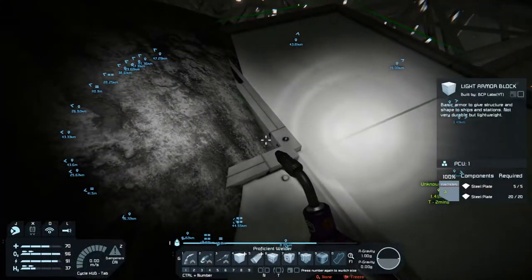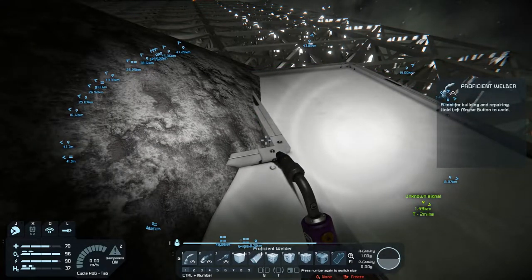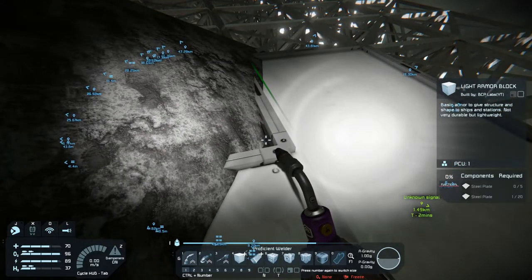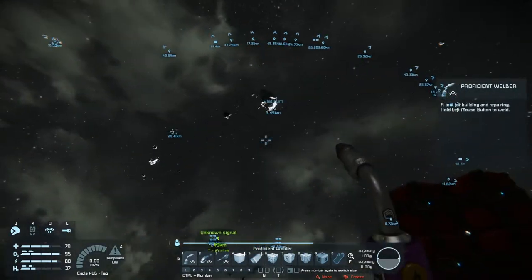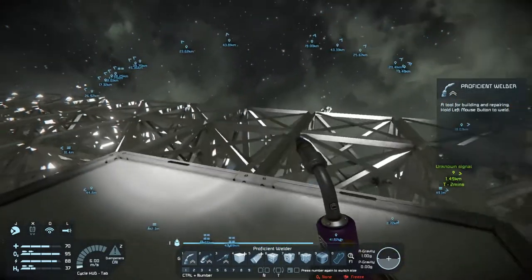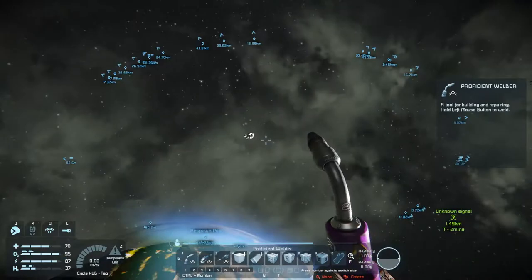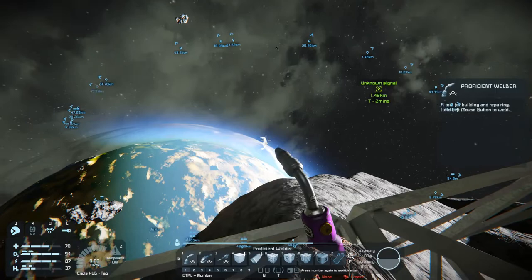Hey everybody, it's BC here and welcome to another episode of Space Engineers. I've been looking around trying to find some more elusive uranium and have not found anything. It's been suggested that the area I'm in just has low chances of spawning it - it's a very rare resource now. It's only in asteroids, unlike before, and I seem to be getting all the basic stuff. So it's suggested we take a little trip out to the moon.